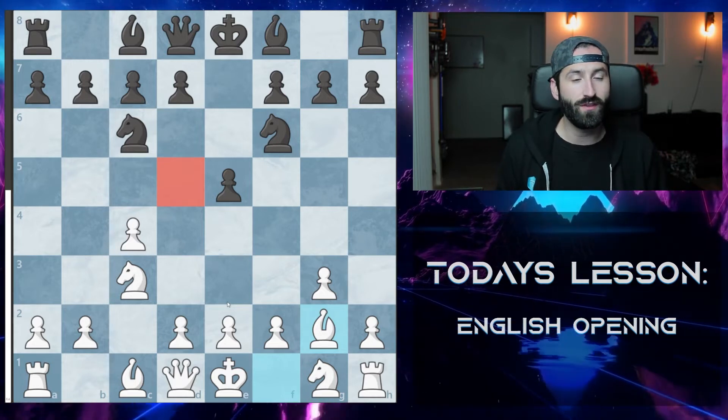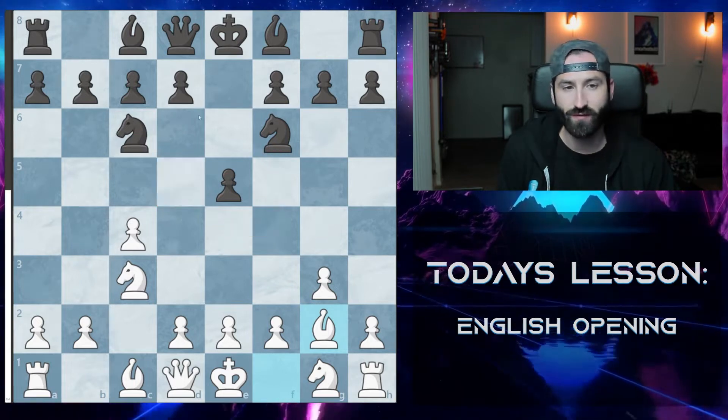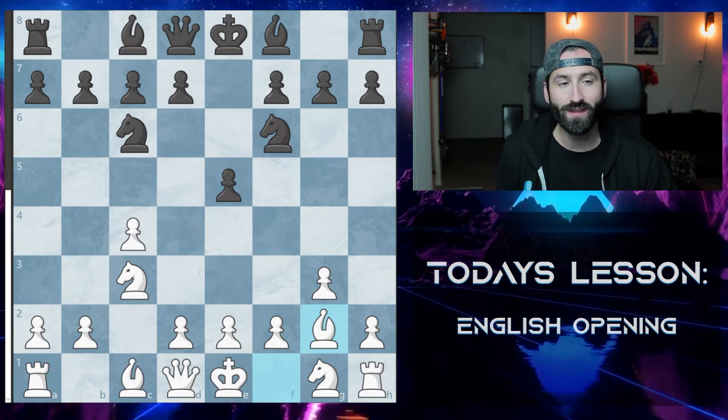In terms of this variation, we're not going to go super theory heavy, just the main points. You're basically stopping these knights from developing and stopping any D5 pawn push because you have the pieces backing up.